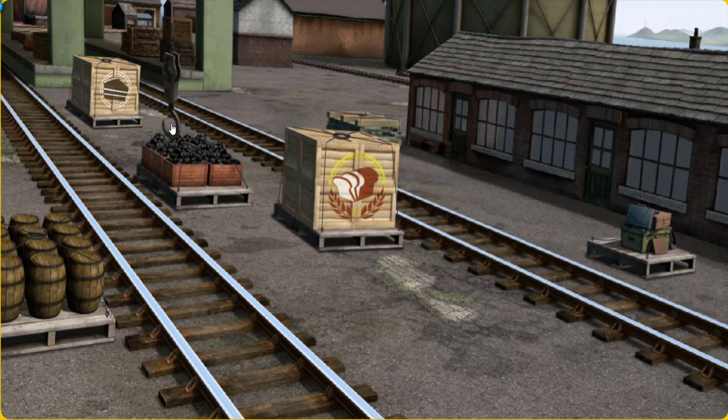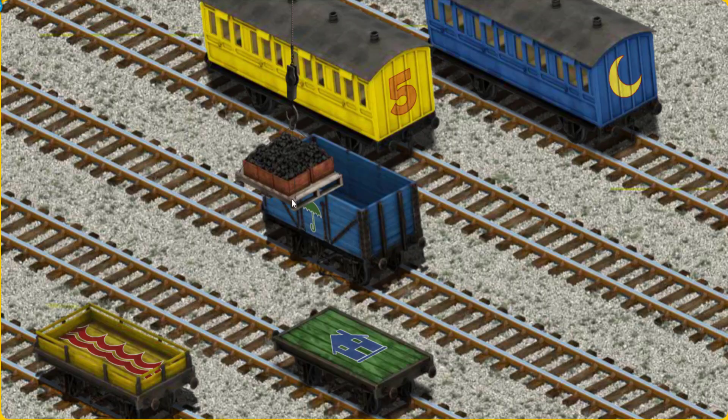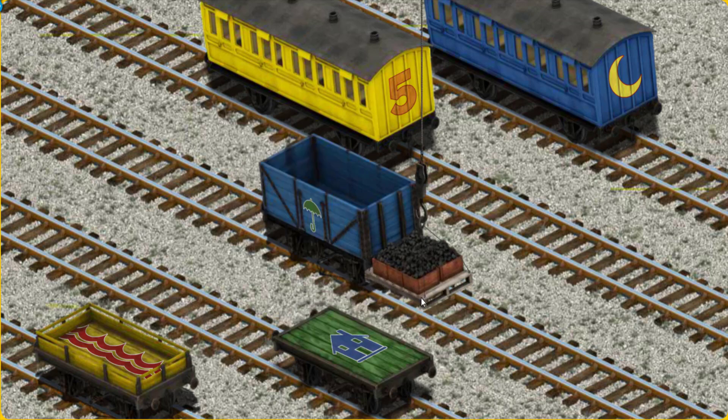Show Cranky where the coal is. You found it! Let's lift and load. Now the cargo must be loaded. Help Cranky find the blue cargo car with the picture of a green umbrella. That's it!